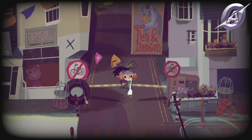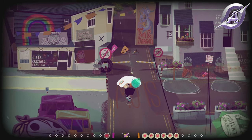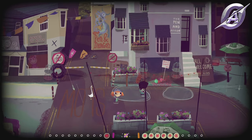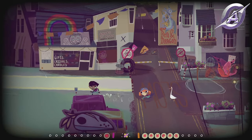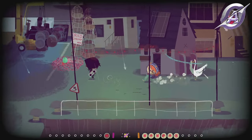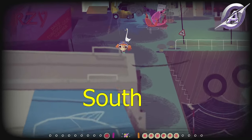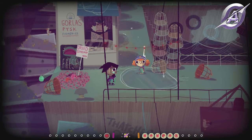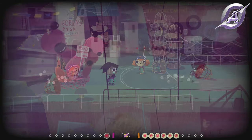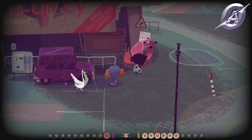You get the balloon ability in the theme park, so after that in day four would be a good time to return to the harbor and do this. You have four shrimps to water: the first one just east of the entrance, the second one far southwest, the third one north of the previous one, and the last one east of the second. The Prawn Cocktail achievement will pop.